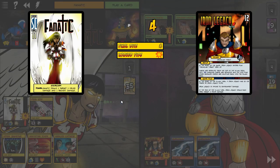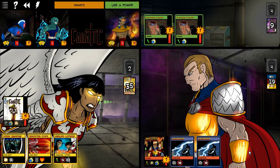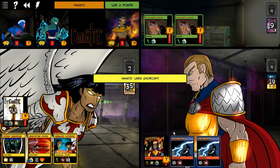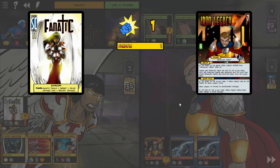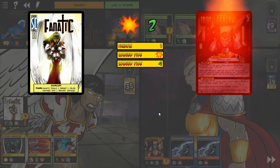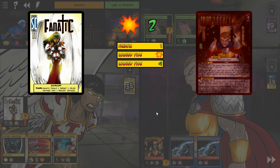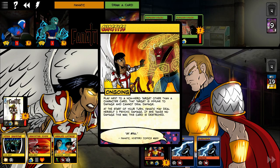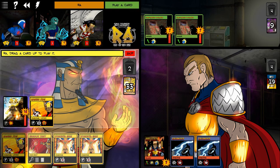I'm going for broke - I'm going after Iron Legacy, trying to get him down. I've got another attack here, I could hit him for another one, and I'm hoping Ra can seal the deal. Down to five. So outside of those ongoing events, there's not really much to Iron Legacy - if you can get rid of those ongoing events, he falls apart.